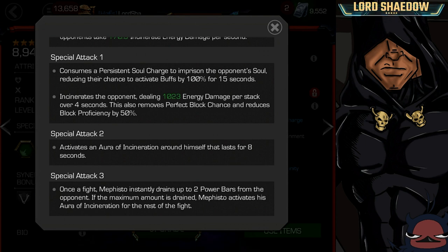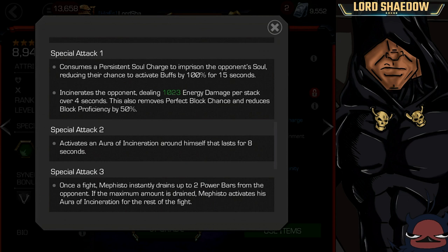Special attack 2 is one of the ways you activate your aura of incineration. That aura of incineration, you've already heard what it does — other than doing damage, you also gain power as well. It'll last for 8 seconds off of that special 2.